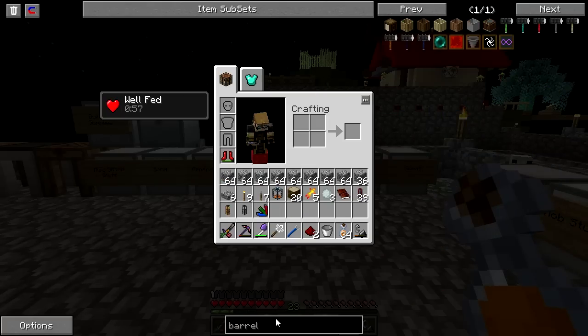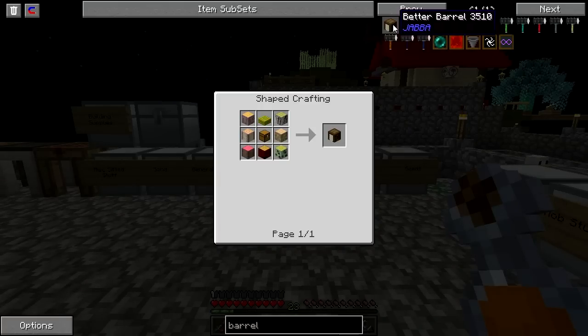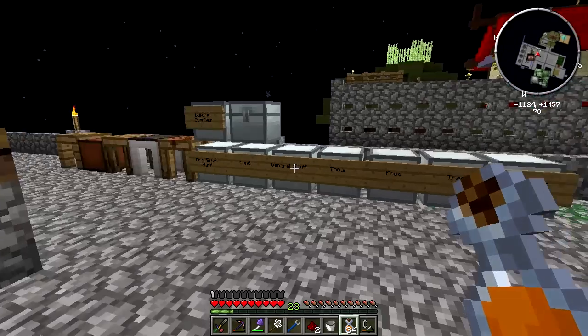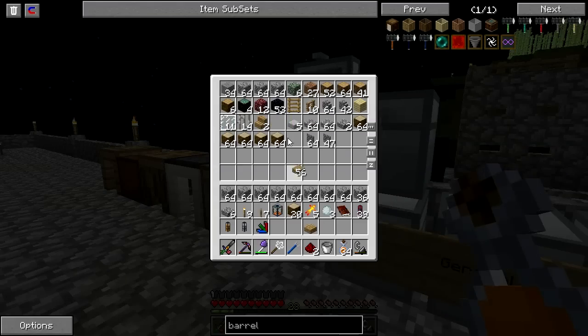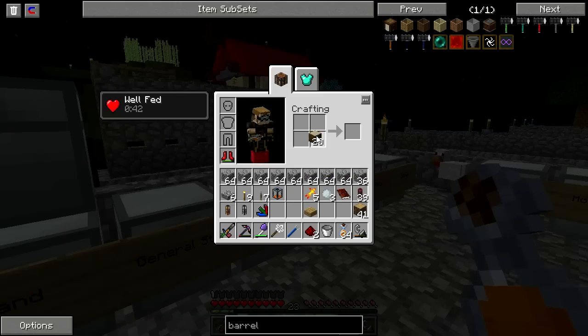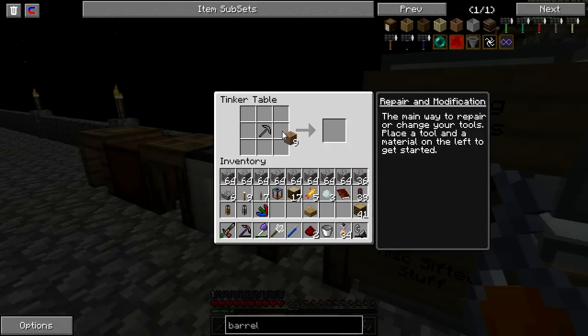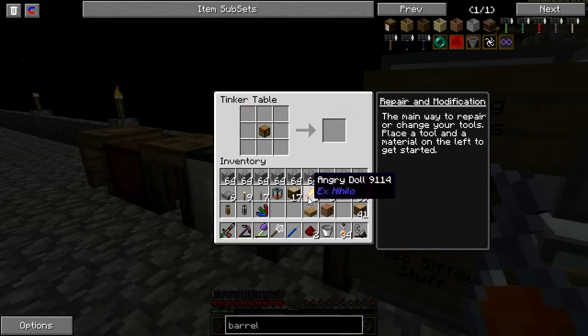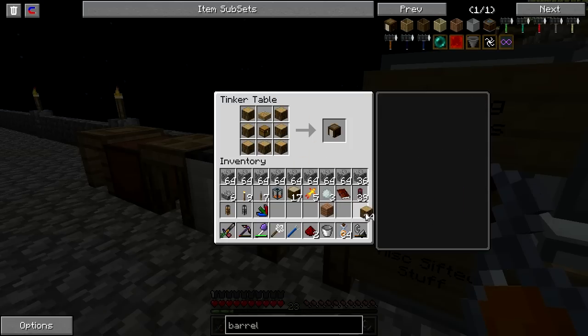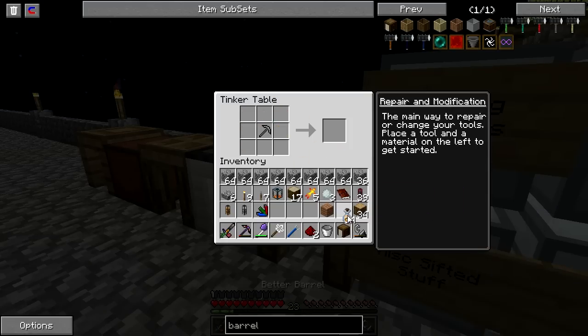That sounds like a lot of compression. It is quite a lot. I'm going to have to turn back on our Igneous Extruder for obsidian production. Man, we've got some pretty good infrastructure going on. Did you have any quests you want to work towards this episode? I think we could probably finish off the first chapter in this episode. You think so? I think so.